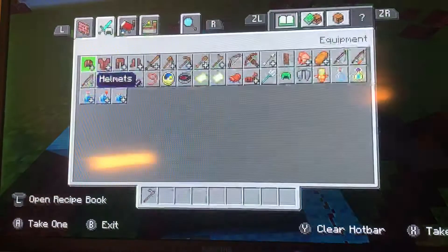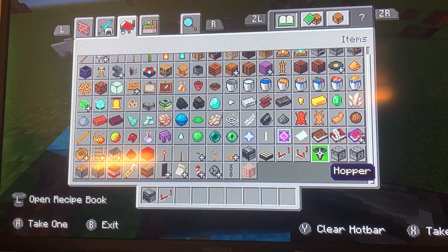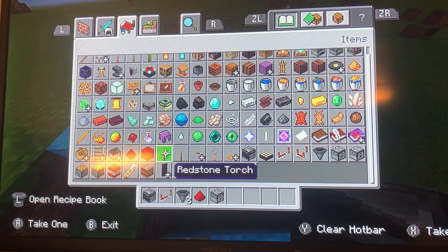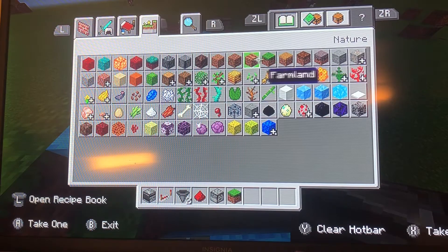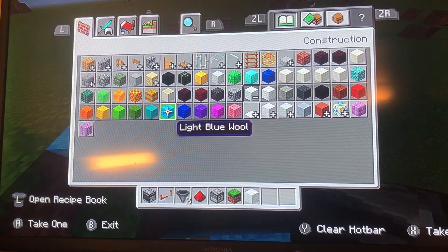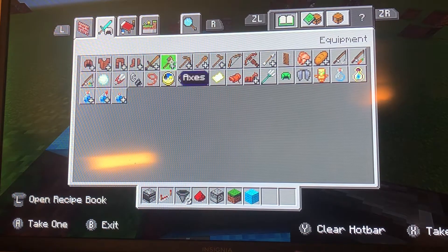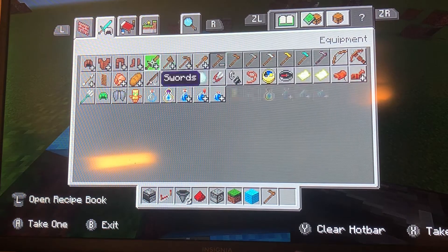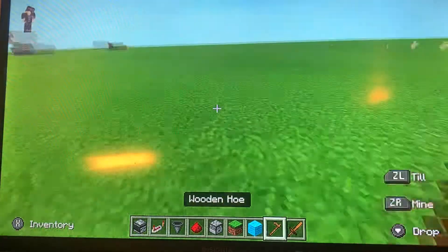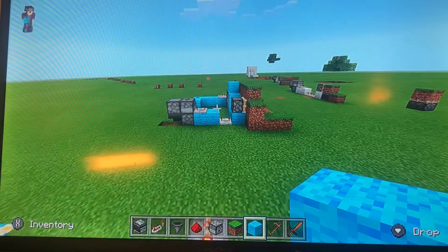It's a pretty good design and this design is so simple and so good. We're going to need observers, some redstone repeaters, some hoppers, some droppers, grass, any wool — I'm going to go blue — and then a hoe and a sword. It can be a hoe or shovel, and it can be a sword, axe, or pickaxe.